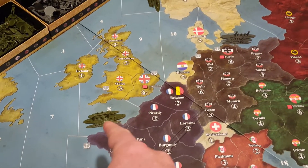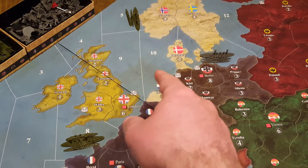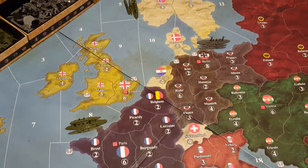So this fleet should be able to make it here. This fleet down here — the cruiser would be able to get there, because it's one, two, three. But any other ships — that battleship, that transport — would not be able to do it.